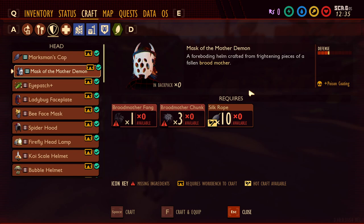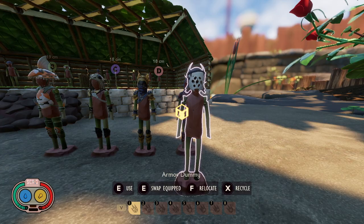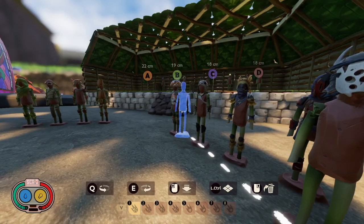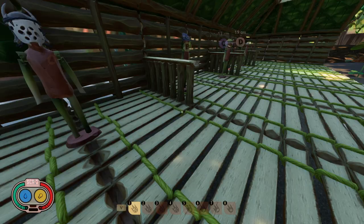Last but not least of the individual pieces is the newest one: the Mask of the Mother Demon. You can craft this after you kill the Broodmother, who drops the pieces needed. It's tied for the highest defense of any helmet, and it adds a poison coating to all of your attacks — so no matter which weapon you're using, you'll inflict poison damage. It's the best helmet in the game not part of a full set. We're going to place this in the A category.